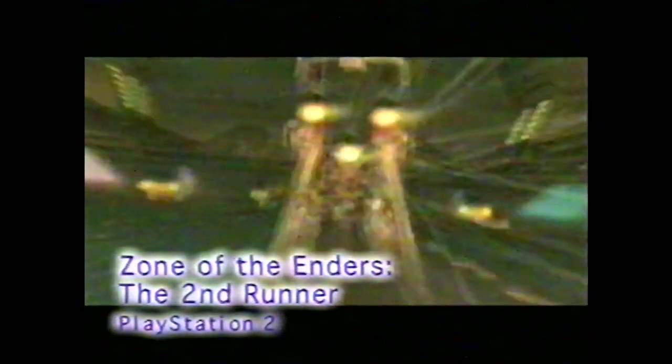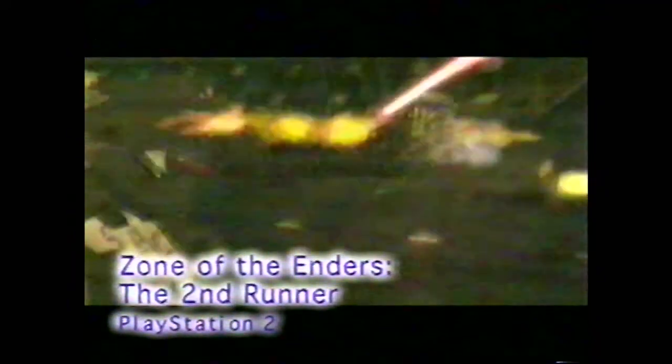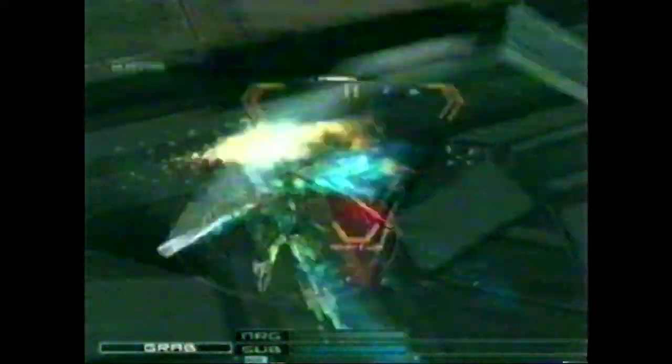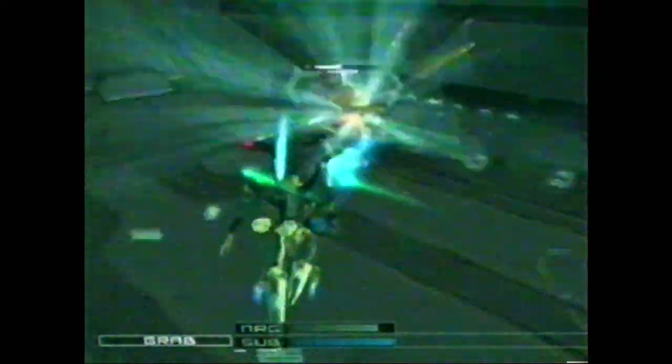The first Zone of the Enders title surprised many gamers with its fast-paced action. Two years later, the sequel has arrived. Prepare for Zone of the Enders: The Second Runner for the PlayStation 2. This title puts you in the middle of a war on the planet Mars between the Earthlings and Mars inhabitants known as the Enders. Players take on the role of Dingo Egret, who pilots a gigantic humanoid weapon called Jehuty. And you can be sure in a game like this where there's one gigantic robot, there's bound to be several hundred more.